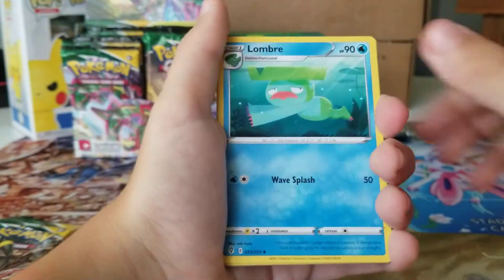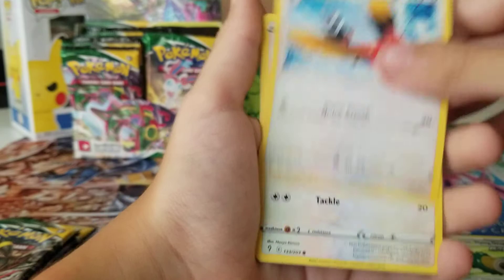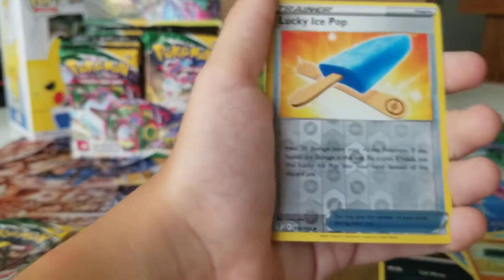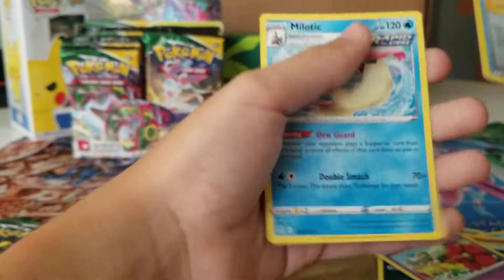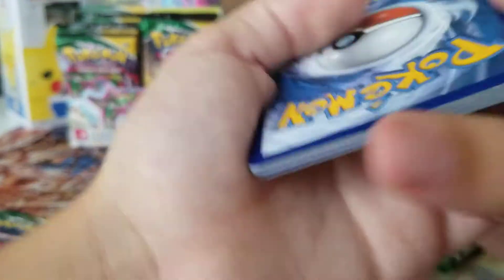Now onto Umbreon and Duraludon packs. I feel like Duraludon was a really weird choice - it could have been like another one of the Eeveelutions or something. Milotic regular rare on that one. I've done Rayquaza and Sylveon, now it's for Umbreon and Duraludon.